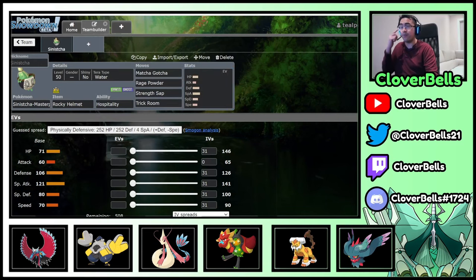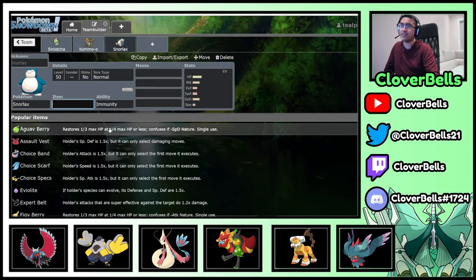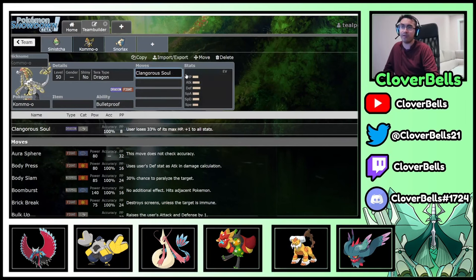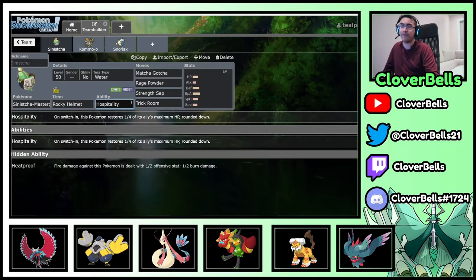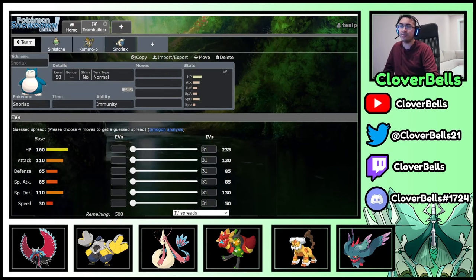In terms of how we want to combo it with things, think of Como as well as Belly Drum Snorlax — these are things that like to utilize Sinisha's ability. Because Como, if you remember what it does — Clangorous Soul — you're taking a cut to your HP, 32%, but then all of a sudden you switch into Sinisha, and now you're getting 25% of that back. So you're basically not sacrificing all that much, and you're getting free stat value. So Como and Sinisha is a good partner here.